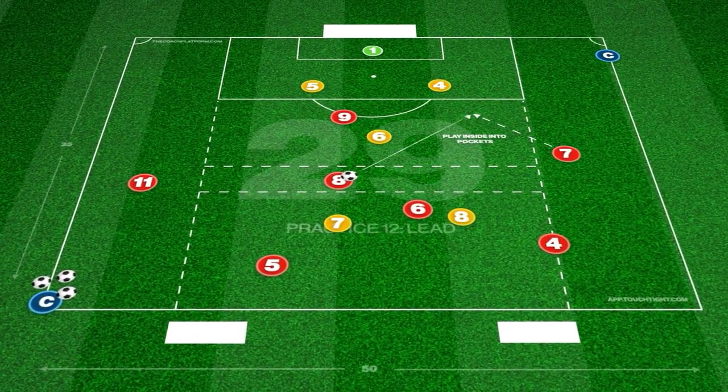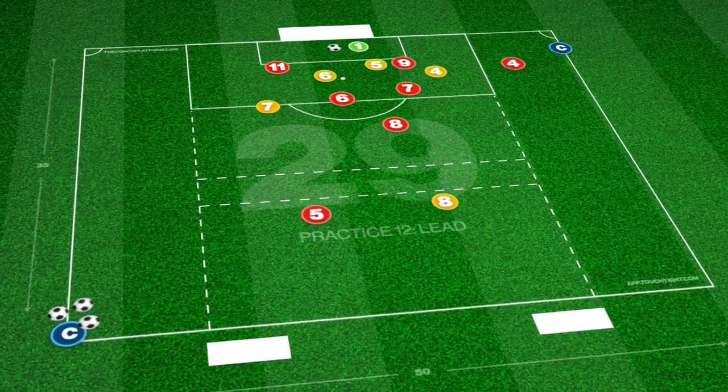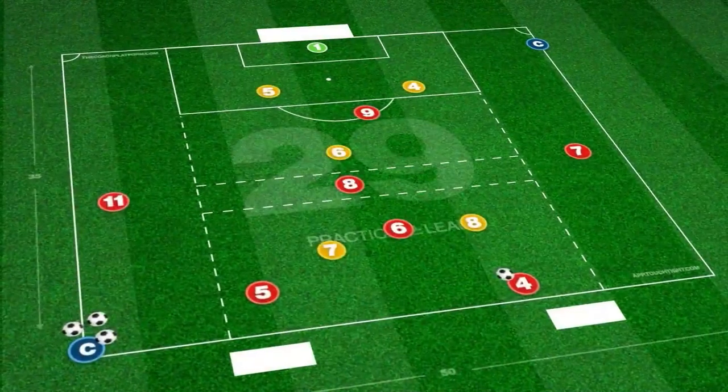We can add variation to the winger's movement by allowing them to come inside and connect centrally. This creates spaces for our overlapping fullback to exploit if opposition defenders do get drawn inside.